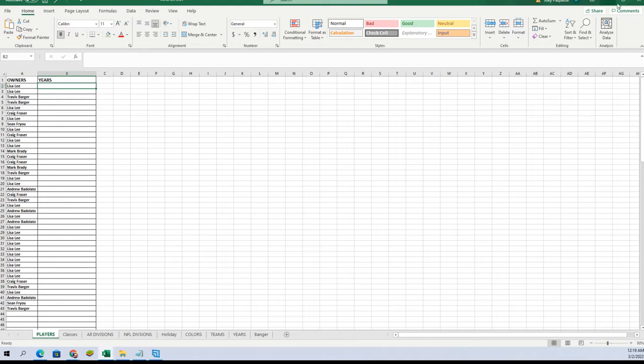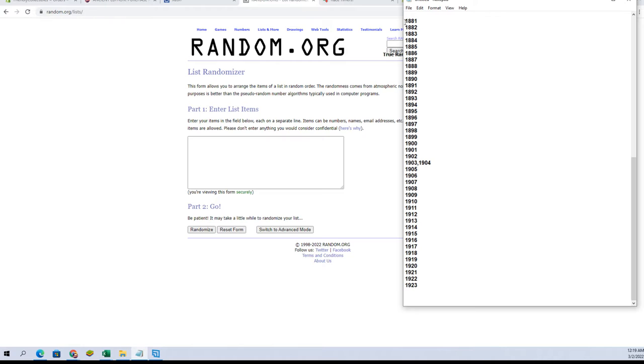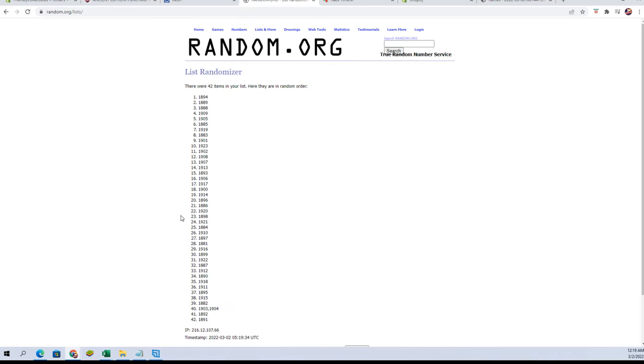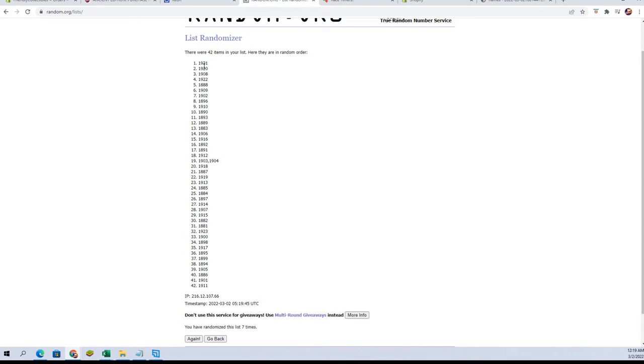Let's do years next. 1881 to 1923. We should do a Hot Wheels break too, and then one of those. We got our version coming out too, which is awesome — every break has a race at the end of it. All right, 1921 to 1911.